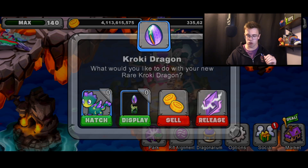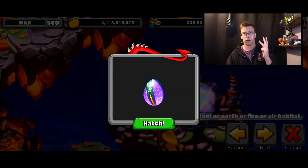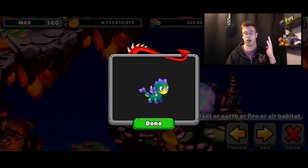Right now though, let's go hatch our Corki Dragon. We're going to move him over to our park so we can show you guys the young form, teen form, and adult form. All that max info and other good stuff. So here's the Dragon itself — looks very, very cute. I love this Dragon's young form.